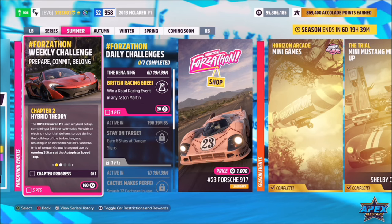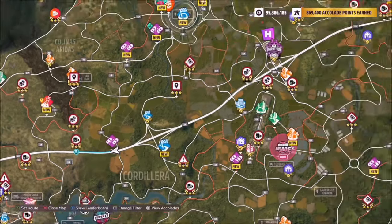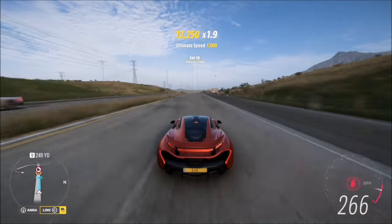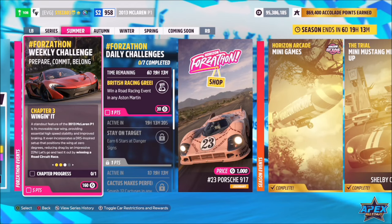The first challenge is nice and easy — it wants you to earn three stars at the Autopista speed trap, located on the highway. Three stars requires 240 miles per hour. I recommend starting at the junction I've just shown you. You don't necessarily need a huge run-up as this is a really quick car, though having a tune does help. Super easy challenge to complete.